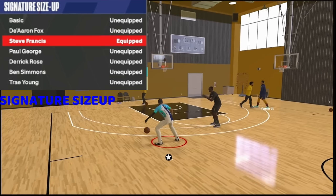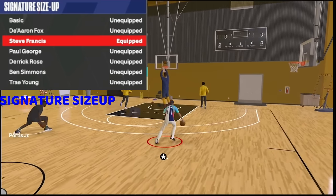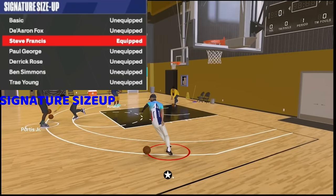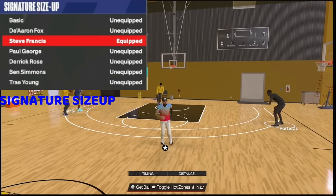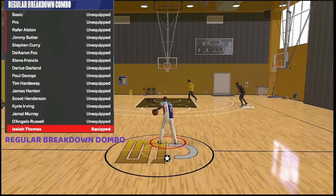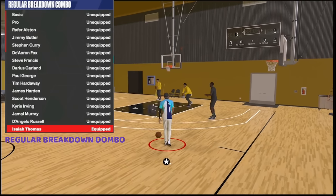For the signature size-up: small guards use Steve Francis, tall guards use De'Aaron Fox. Small guards are under 6-4, tall guards are 6-5 and up. Steve Francis is the best size-up in the game — as you can see, it's just fast. Whatever is fastest in this game you want to use, because this game is already slow. For the regular breakdown combo: Isaiah Thomas regular breakdown combo — as you can see that move right there. It's glitchy; if you do it you will not get ripped out of the move.